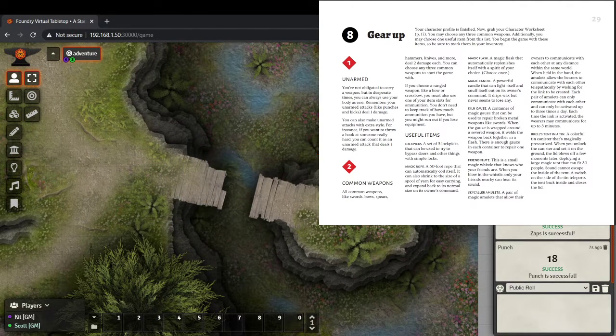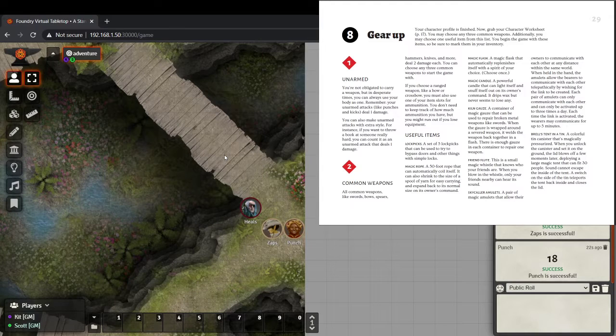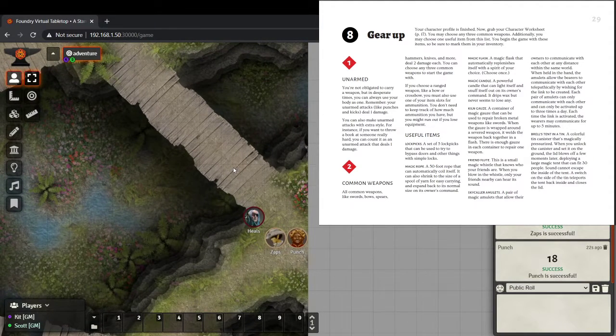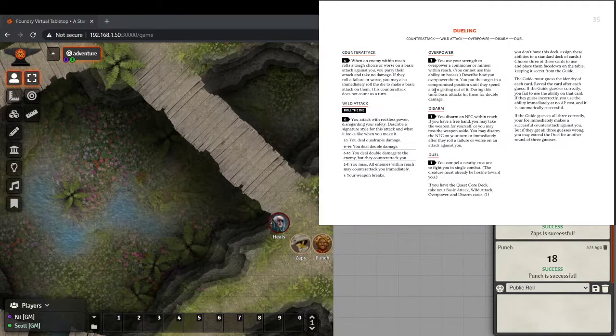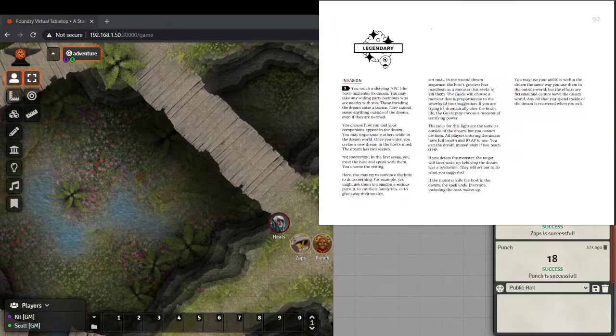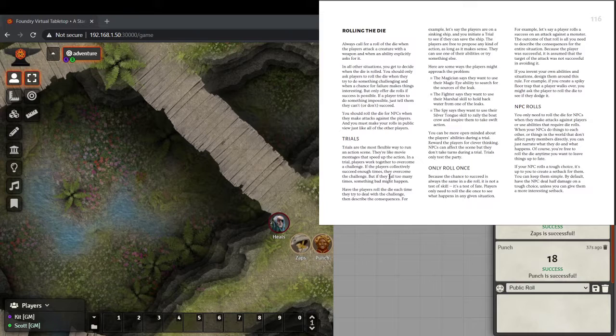It's not the typical D&D where you've got a giant adventuring kit with 47 things and you do the most basic normal thing. Instead we immediately sent them across in a tent using telekinesis. There are no rules for jumping, but there's a tent and telekinesis. Going back to Trials — similar to skill challenges in 4th edition — there's a built-in structure where they should get this many successes before they fail.